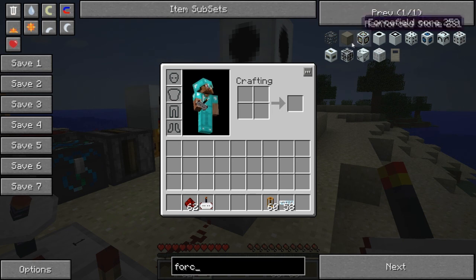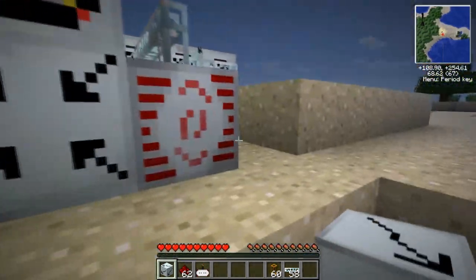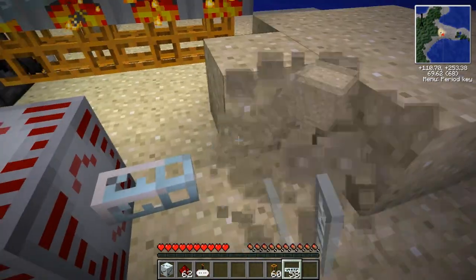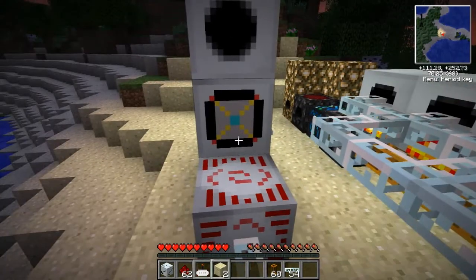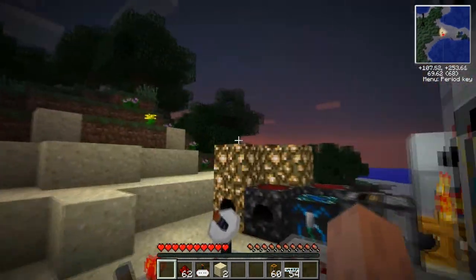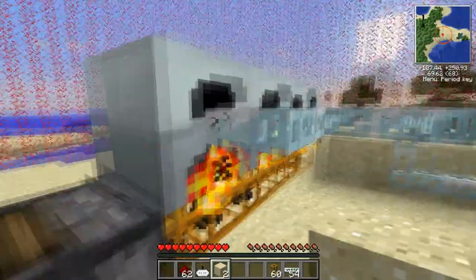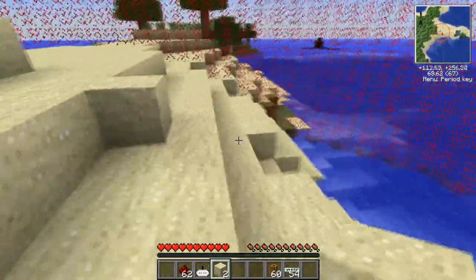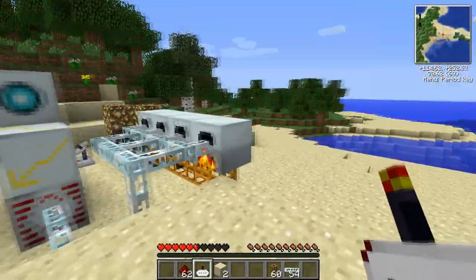For instance, if I type in 'force field' there's the zapper upgrade — that's cool, that's probably the only one I know how to use. Put the zapper upgrade right there and it will go yellow. Let me set the time so you can see it properly. Instead of being blue, it will now be red, and it will drain a lot more power. If I walk into it I will start taking damage — quite a bit of damage. That's the zapper upgrade for the force field.